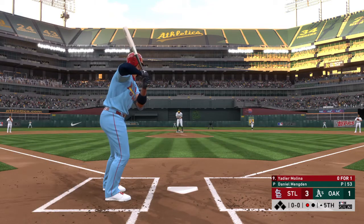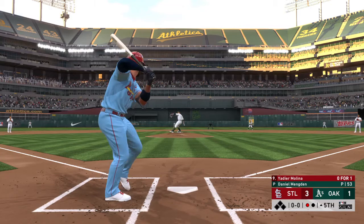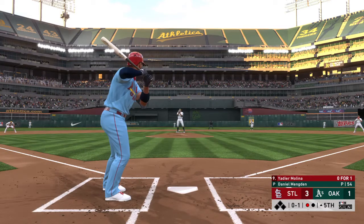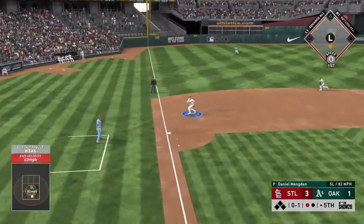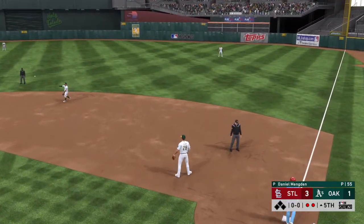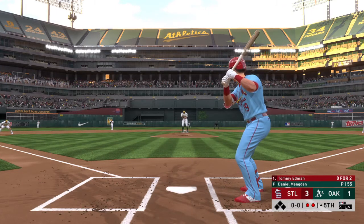Bases are empty with one man gone. Here now is the catcher, Yadier Molina — and that's in there for strike one. Three to one our score as we play inning number five. A swing and a ground ball to third — Chapman brings it in, out, throw on to first. Two gone. Stepping into the box, Tommy Edmund — he looked to bounce back after striking out his last time up.